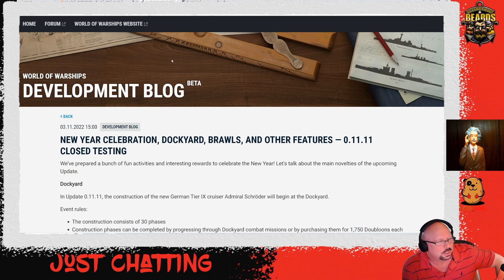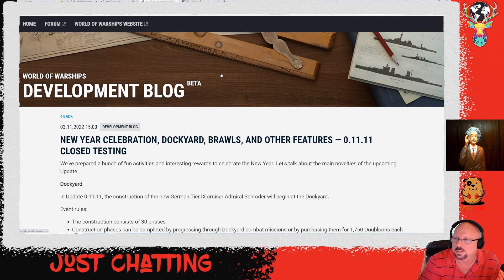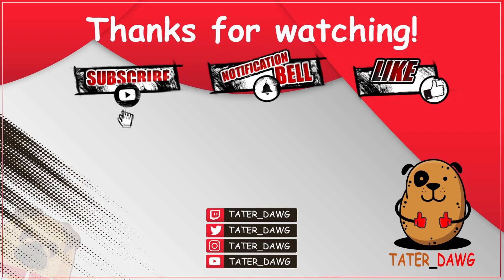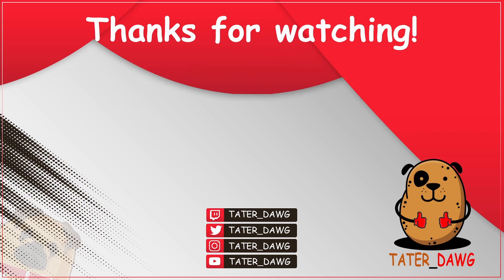Some of those tier 5 ships you're just better off buying outright, so that the Santa containers will give you higher-tier ships — that's what we're really looking for. That's it for the dev blogs — lots and lots in the development blogs. Time to stop talking about blogs and go play some warships. Thanks for watching; don't forget to like and subscribe, and ring the bell for notifications. Until next time, Tater Dog says woof woof!